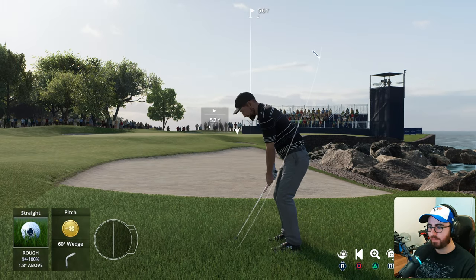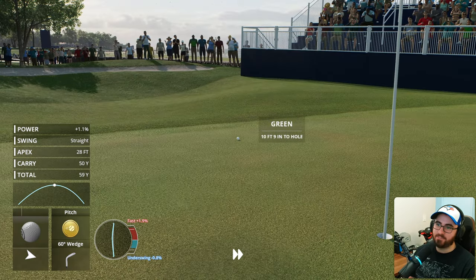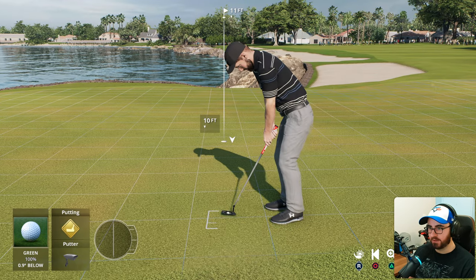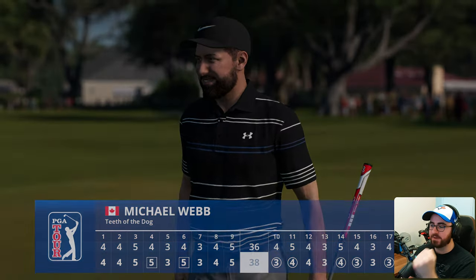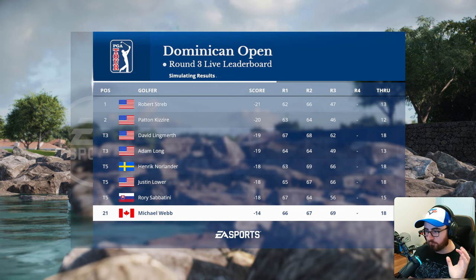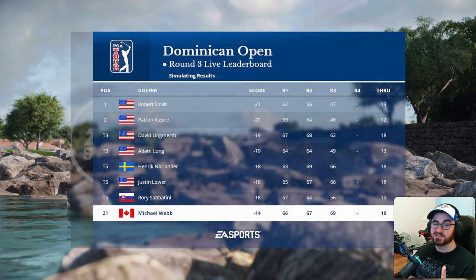Pitch this one back on - his second at the 15th. Want to avoid the flyer lie coming out of that rough. We got the flyer lie - this needs to sit hard! Not bad, but a lot longer than we wanted. Down the hill - it's going to move right, towards the water. Everything breaks towards the water. That sets up the beautiful back nine holes for the AI. They drop one more birdie and we've righted the ship - three under par on the day. Not as low as some guys went but at least in potential contention going into the final round.